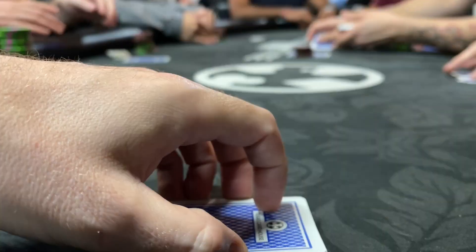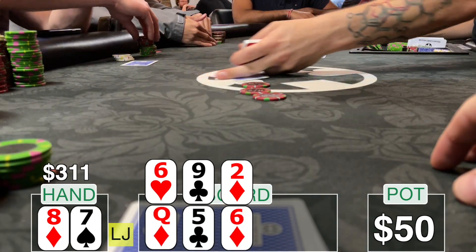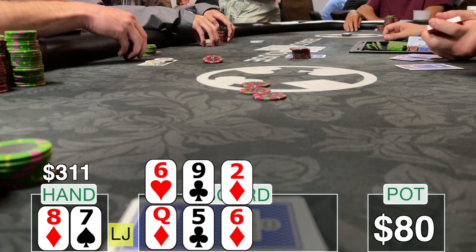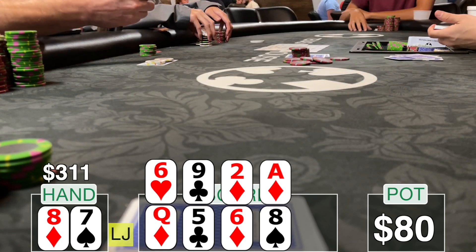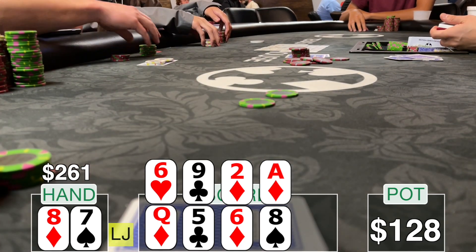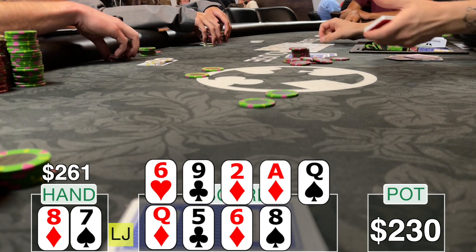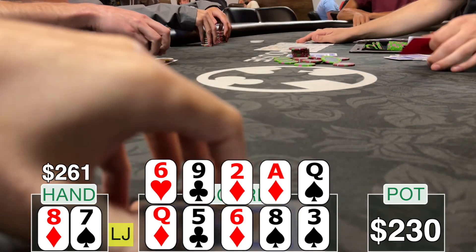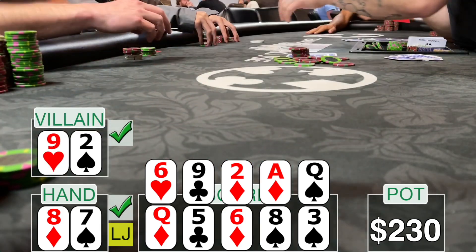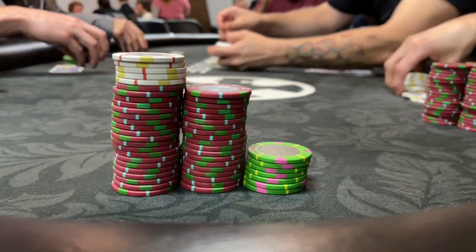Next hand — a hold'em double board bomb pot. Seven-eight offsuit in the low jack, three thirty-one in my stack, thirty-five in the middle. I have open-ended straight draws on one board. I open for fifteen, cutoff and big blind call — eighty in the pot three ways to the turn. Top board ace, bottom board picks up an eight giving me a pair. Action checks to me, I bet fifty — both call. River: top board queen, bottom board three. I check behind, it checks through. Big blind has nine-deuce taking the top board with two pair, I scoop the bottom with my pair — we split the cutoff's money and I make about forty-five. I'm up to three seventy-five.